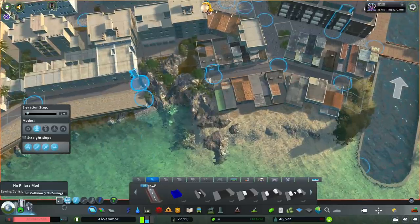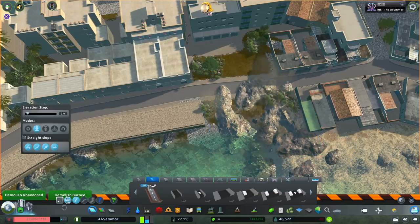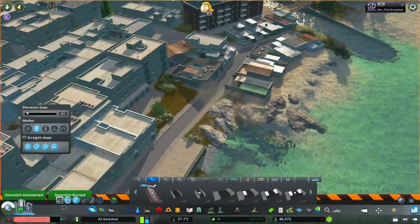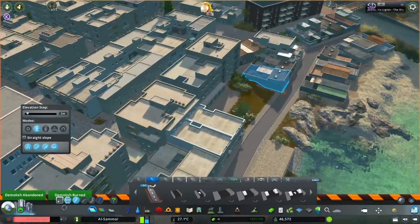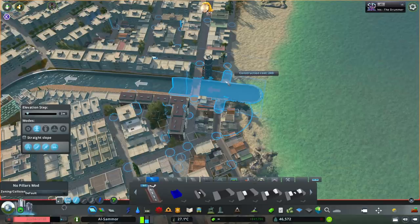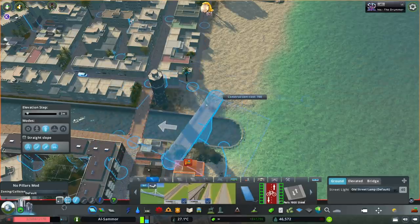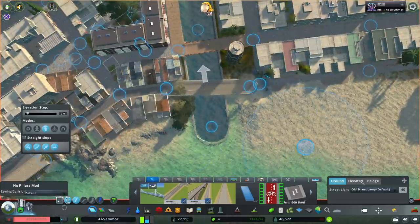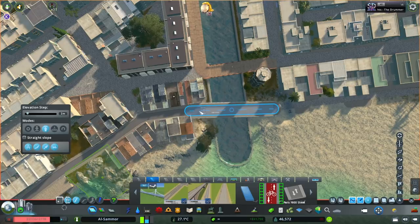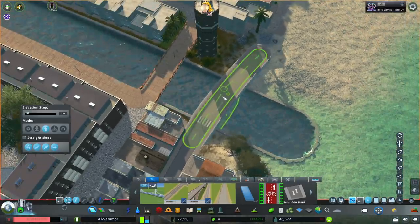We'll do a connection through here as well — it should demolish that rock but I have no-collision on. I do want to keep the rock so I'll just drag it. These plants are overlapping a little bit. We'll fix up all the buildings that are too close. We have this bridge here and I'm thinking we can do another one. That one does create a bridge — old versus new right next to each other, and you don't have to get rid of the old one.